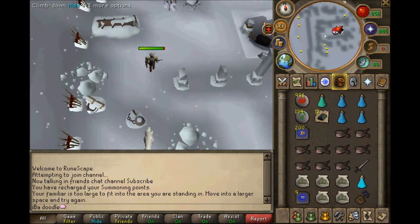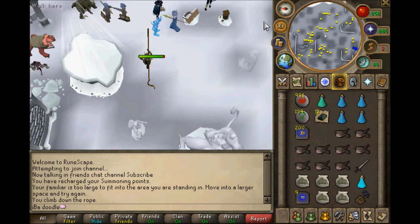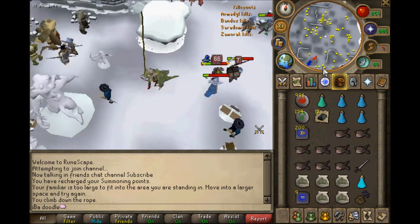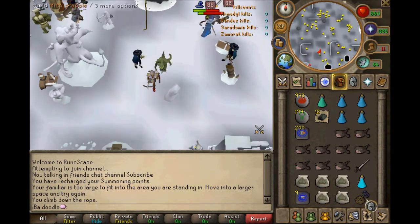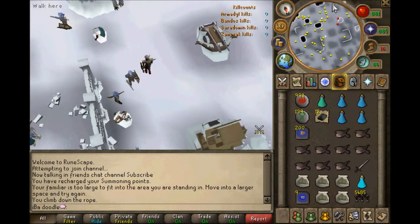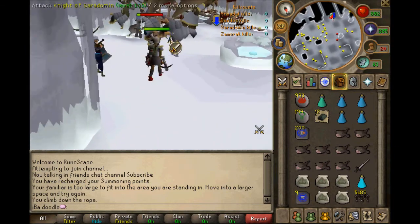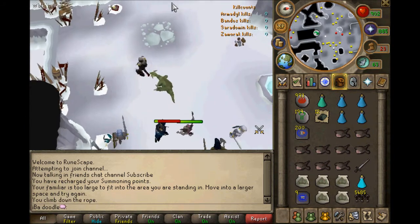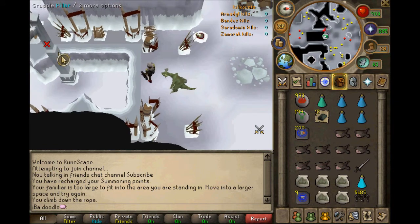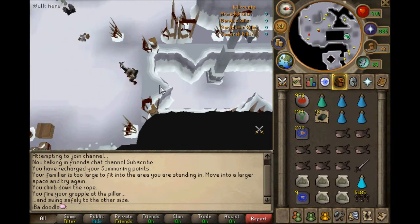You see the entrance — you basically just climb down there. First timers, you will need a rope; however, I've been here before so I don't. Once you're in God Wars Dungeon, run directly south. I recommend running south and equipping your Mithril Grapple so you can get into the Armadyl Eyrie. That basically allows you to kill more aviansies without these other god monsters. You'll see this little pillar — you click Grapple, grapple the pillar, and you jump across.